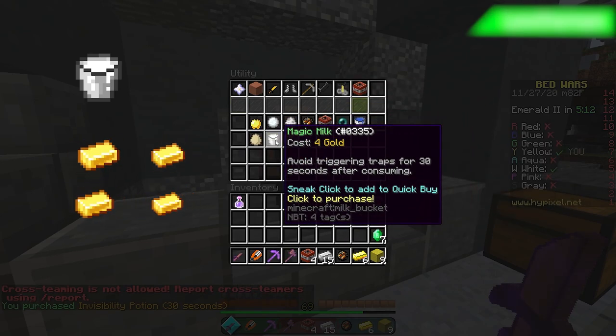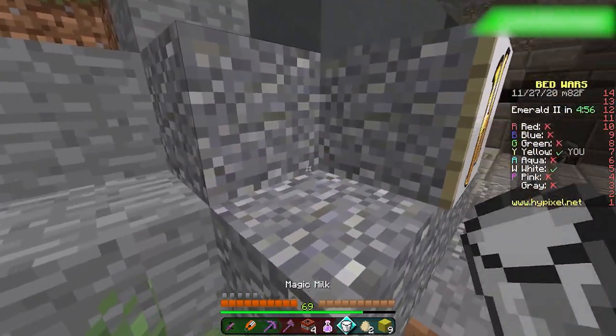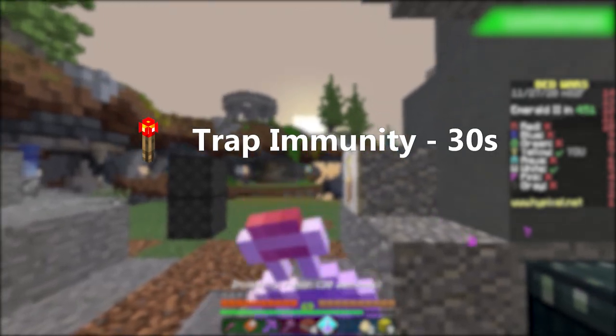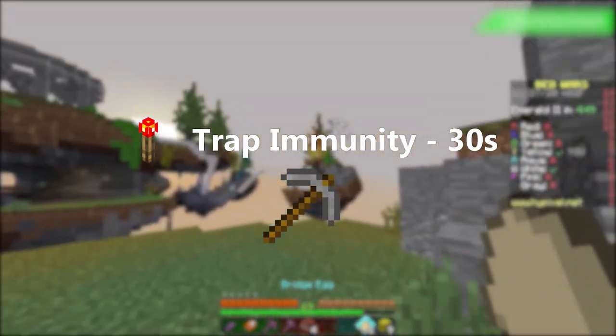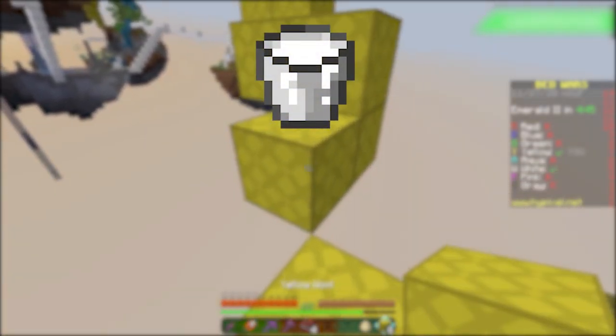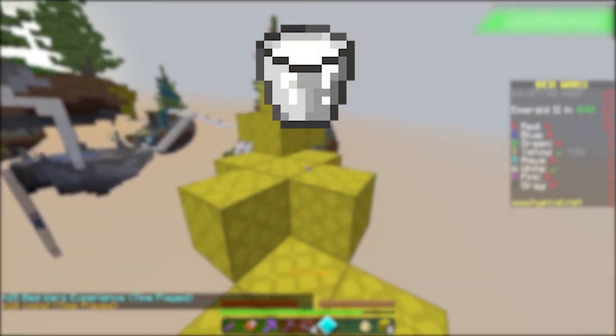After drinking the milk, the player is granted immunity to enemy traps for 30 seconds. This allows you to bypass traps such as miner fatigue. Milk is a very powerful purchase for only four gold.